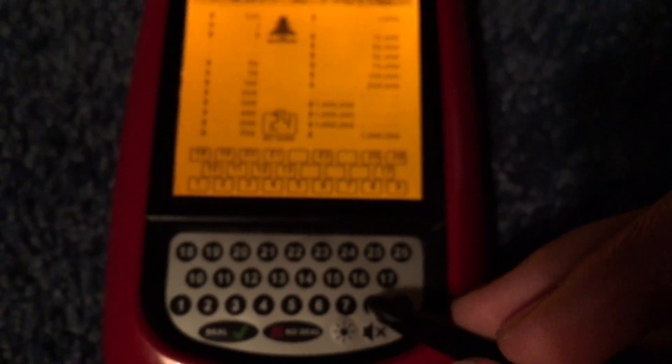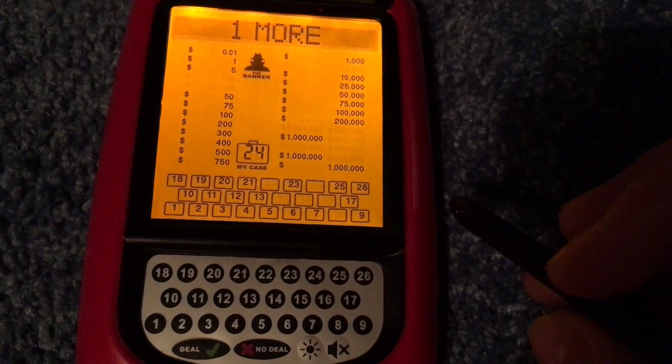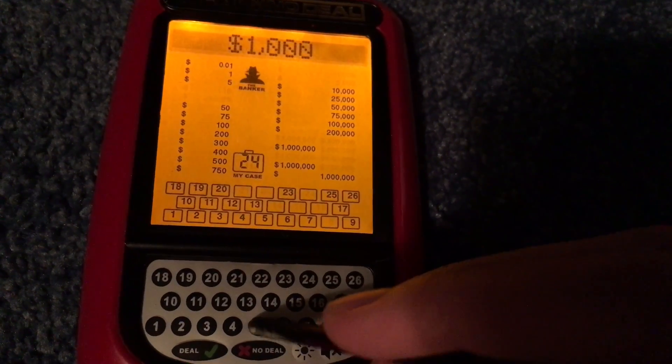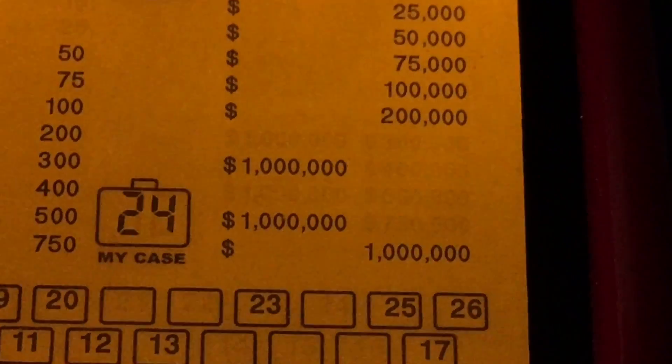$300,000. That was our biggest safety net, but that's okay because we still have the 4 million dollar cases remaining. Let's go with number 8 — one of the million dollar cases. Well, we got three left, so that's okay. $21,000. That was a pretty good round, but we did knock out one of the million dollar cases, so we have three left. Hopefully our case is one of them.